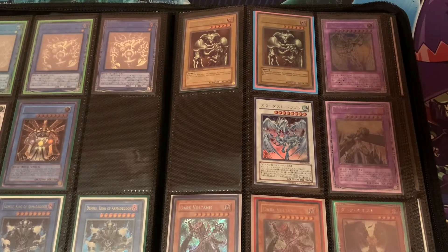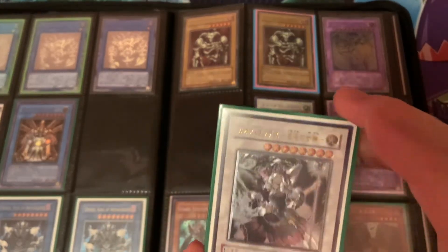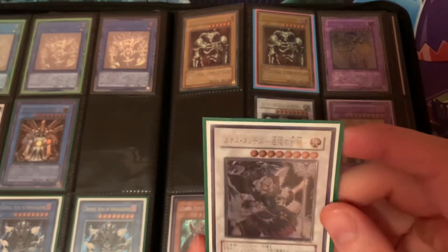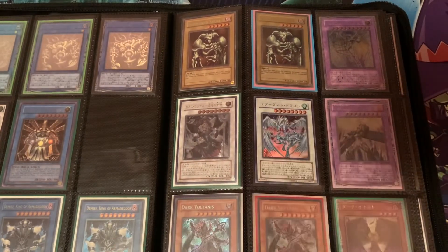The card's Japanese name is something like Konkon-do Megami. Chaos Goddess is a very, very cool-looking Ultimate Rare — not powerful, but cool looking. I would definitely love a few more of these; I think I have two at the moment.